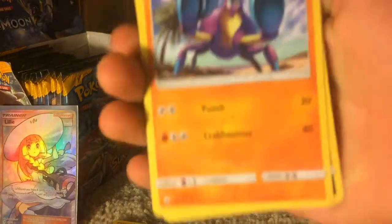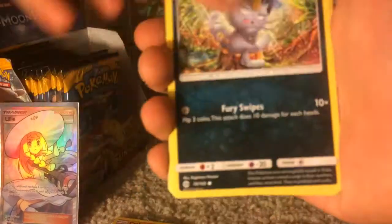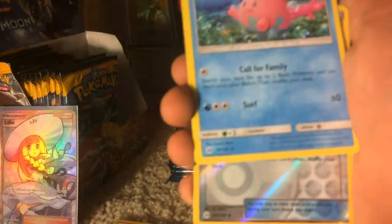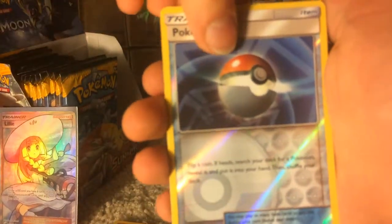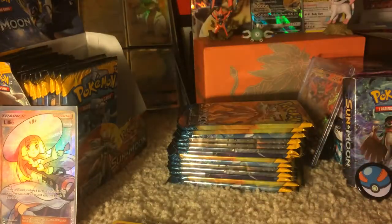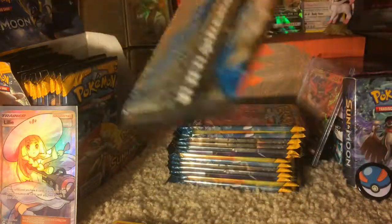We have a Crabrawler, Sandile, Alolan Meowth, Pikipek, Eevee, Pelipper, Ultra Ball, Corsola, Reverse Holo Pokeball, and a Cosmoem Regular Rare. That guy is useful. Now we have a Solgaleo Pack.